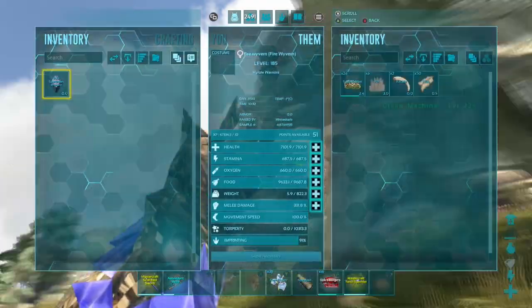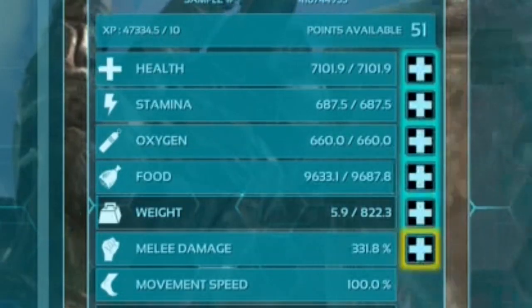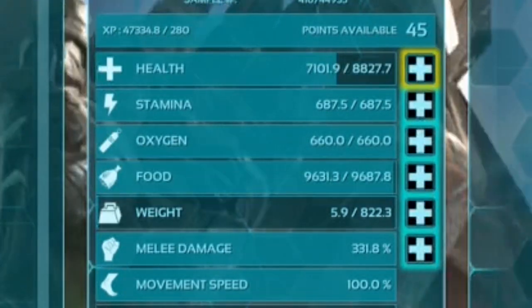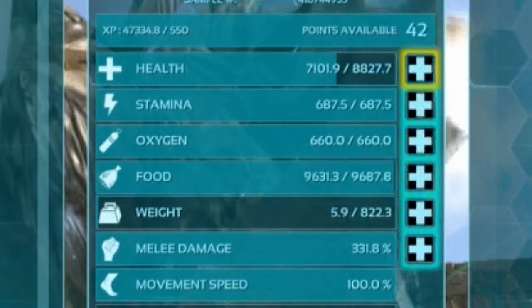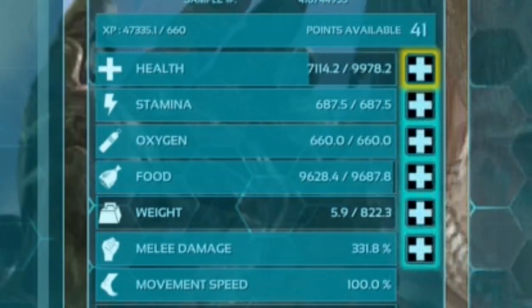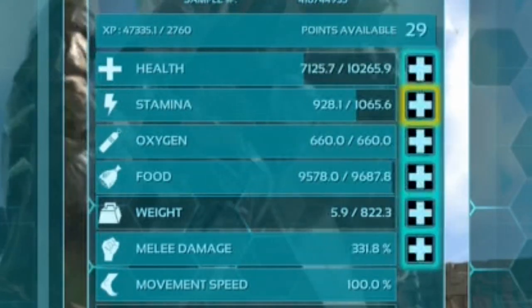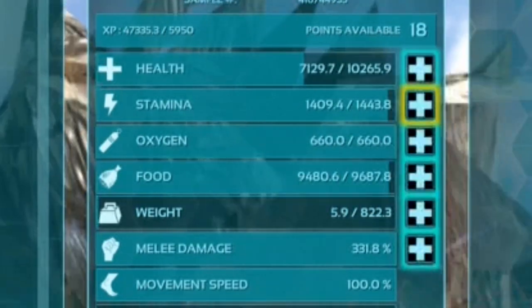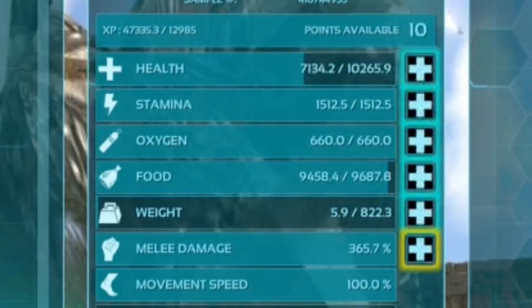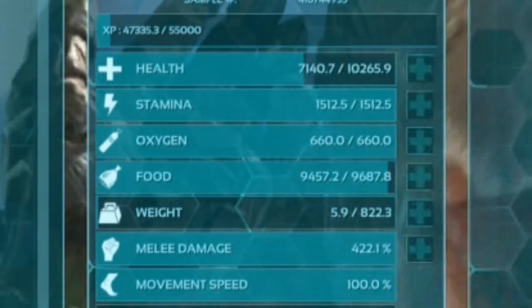Here we have a fresh level 185 with 51 points ready to be put on it. We are going to focus on getting to 10,000 health, level up that stamina to try and get 1,500, put a bunch into melee, and then reassess. I say 1,500 stamina as a base, but 2,000 stamina is not going to be a wasted point — you are going to feel the benefits right away. Let's bump that up to 1,500 stamina and then jack up the melee.